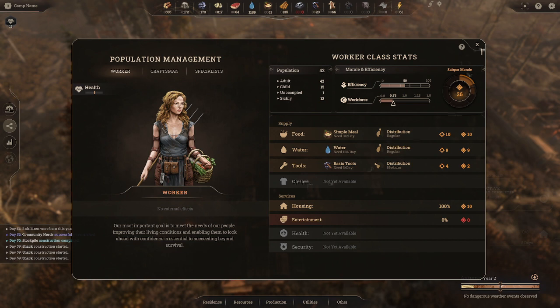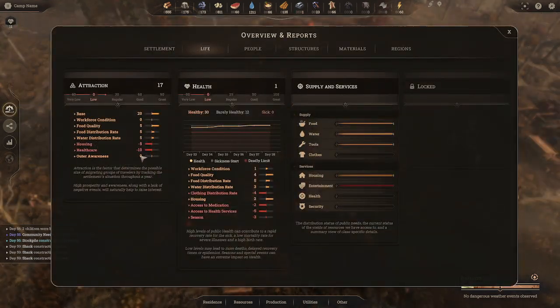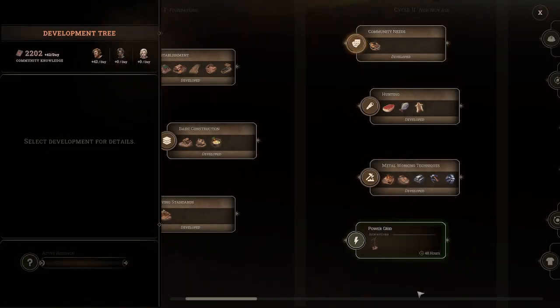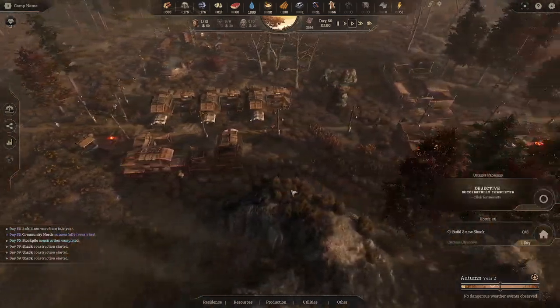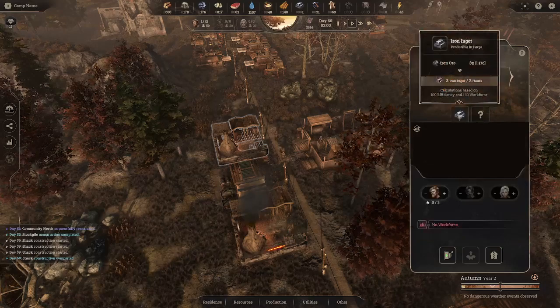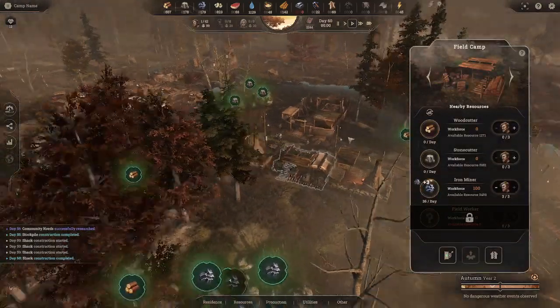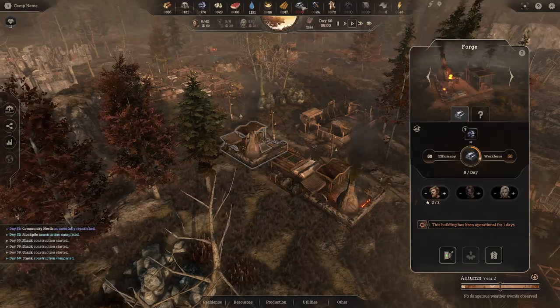The only thing left is getting them some clothes. Checking health — housing is being worked on, healthcare is needed, clothing is needed, and they're dying for entertainment. We finished the tavern research so we can build that now. Oh wait — I never started the second forge. We'll put one worker there and balance it out. That's why we weren't making iron.